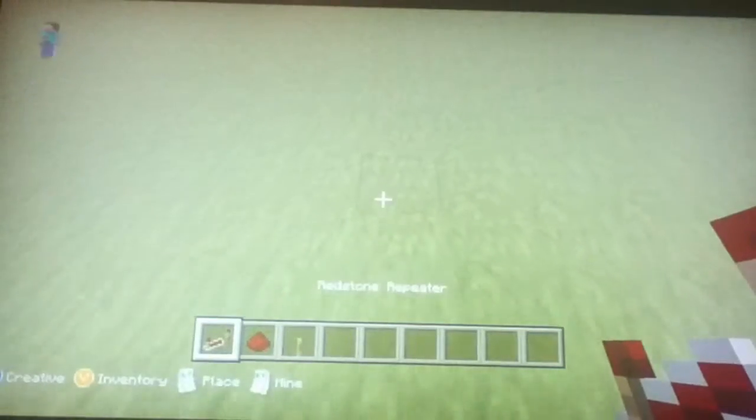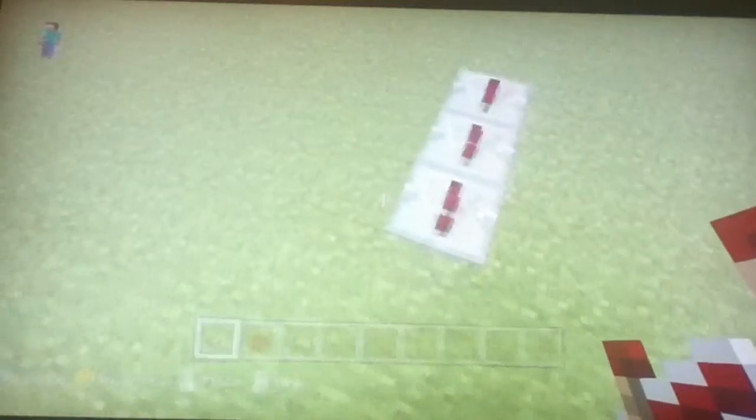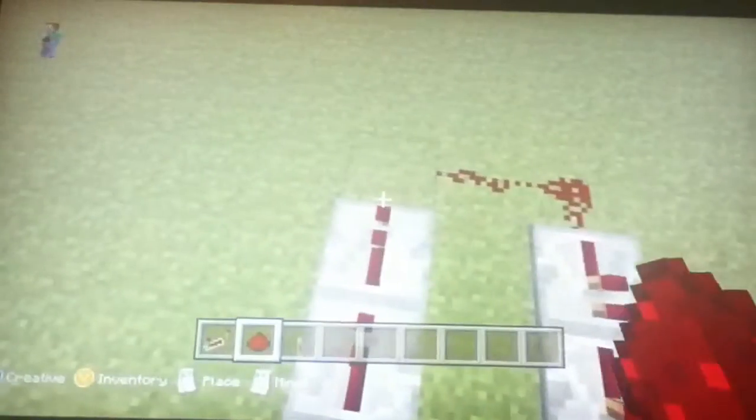The first thing you are going to do is put three repeaters this way, then leave a gap in the middle, and put three repeaters going the other way. Then take redstone and place it like this, and then on the other side and place it like that.